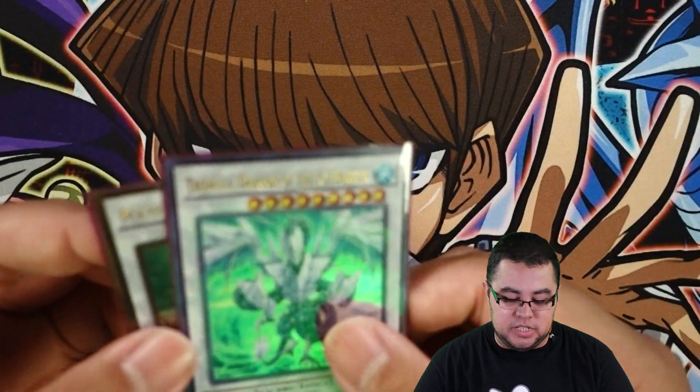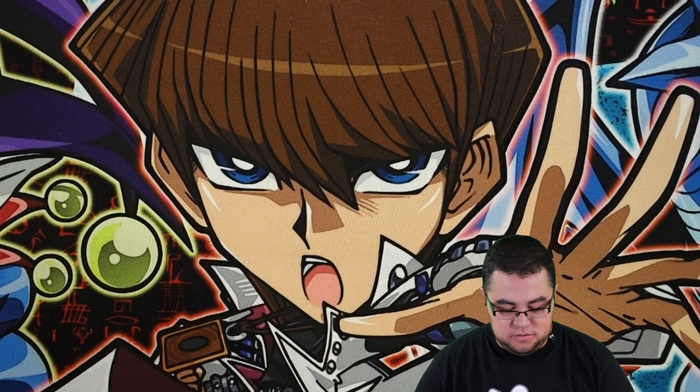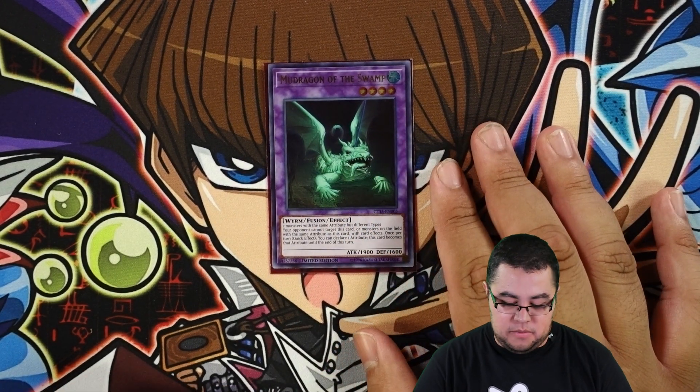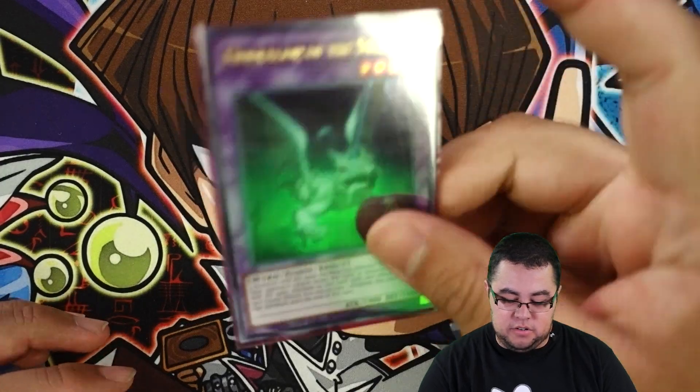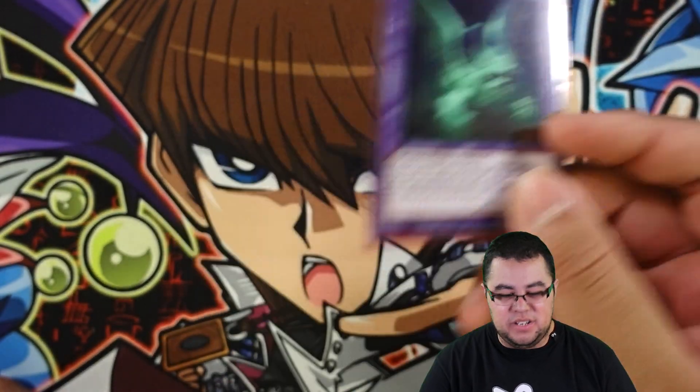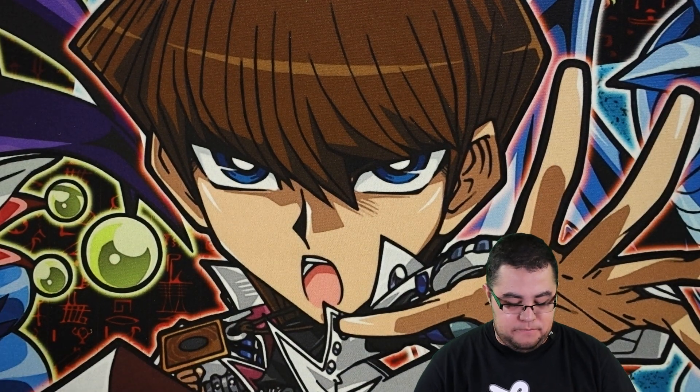You can do the Trishula play pretty easily in this deck, so that's why you still want to run those. For the Instant Fusion target, one Mud Dragon - extra link water, extra XYZ material, or just something you can use in case you need it. It's something you could honestly take out and add something else.